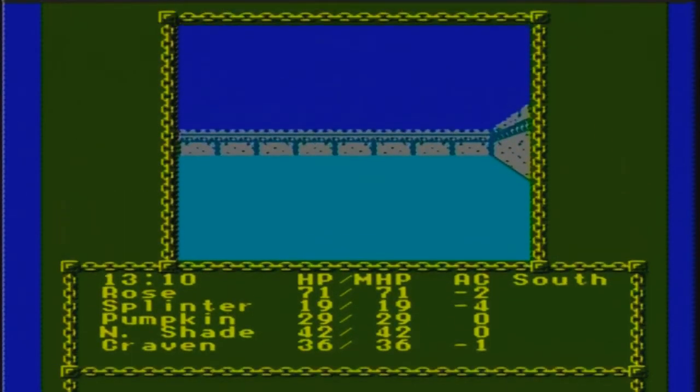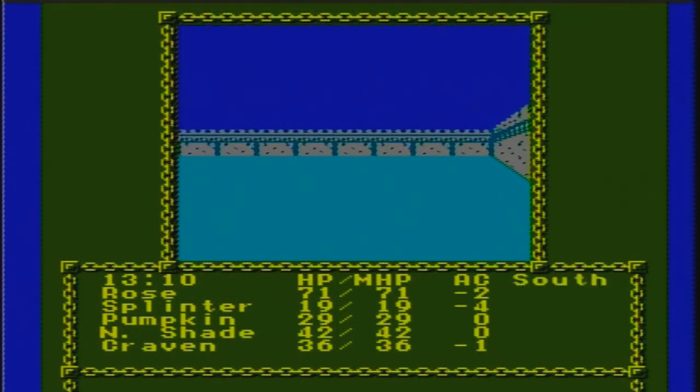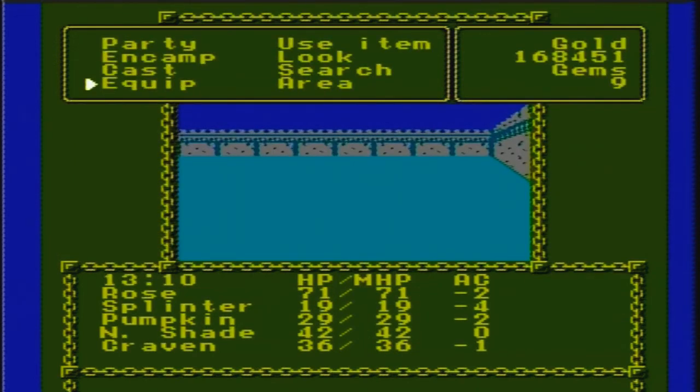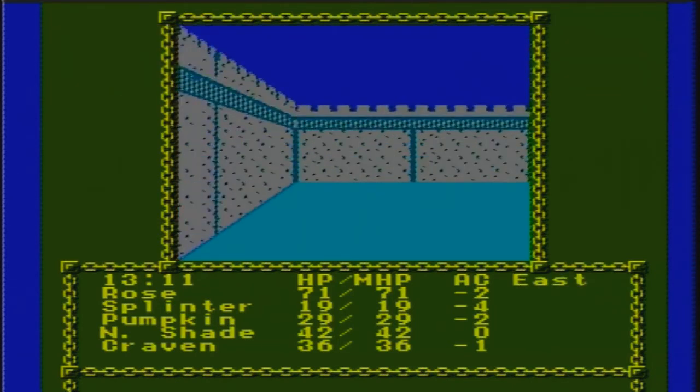The alarm begins to ring - oh no! We kind of saw that coming. Now we just need Nightshade to get something to get her armor class below zero. Let's search these barracks. The alarm is ringing. I don't think they hit us in that battle. There's nothing else here.